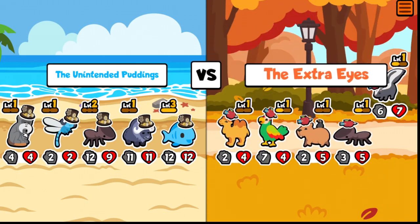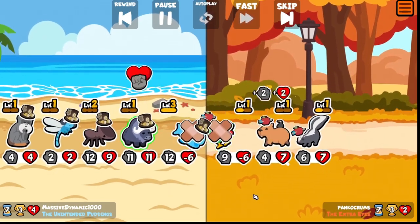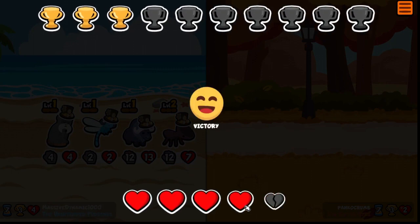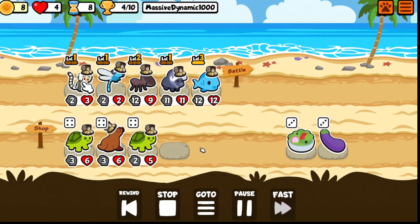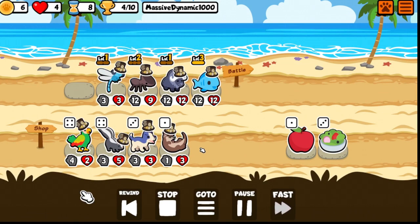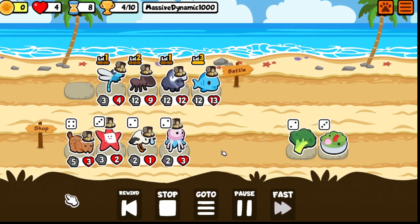I don't know why I took the emperor tamarin at all — I got a little bit lost in my head there thinking I was doing just a pure buy-sell. I think it's because I was messing with the starfish for a little while on an earlier run, so I was thinking I was getting something out of every buy-sell.